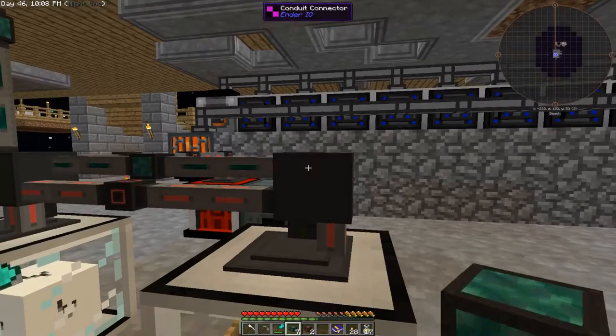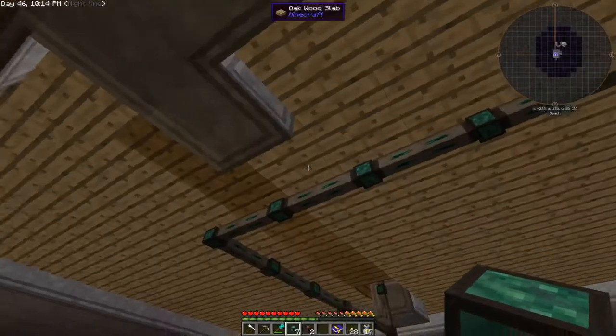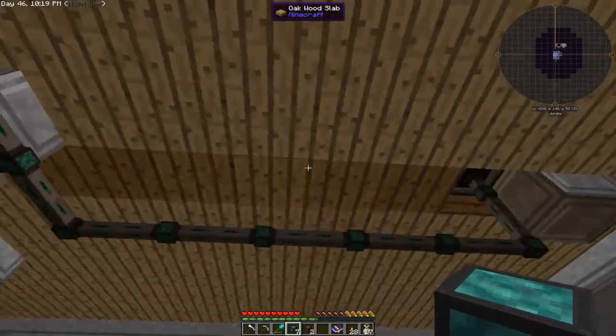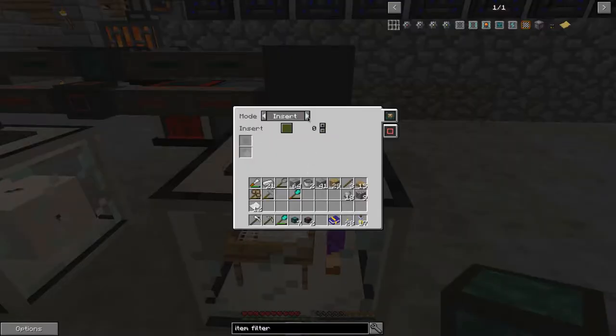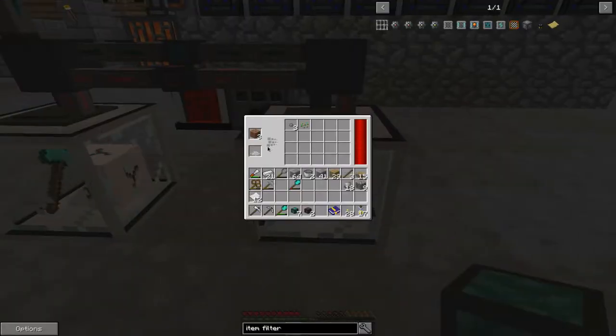So then we can connect that there. The only place things can go at the moment is there and those drawers — I did lock them as well, all of them. So we can set this to insert and extract. Extract on green, green always active. So now any resources...